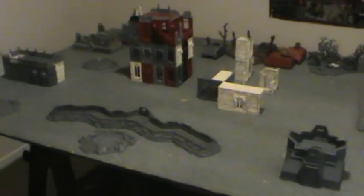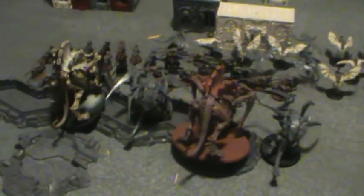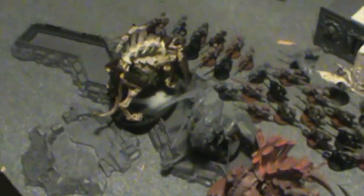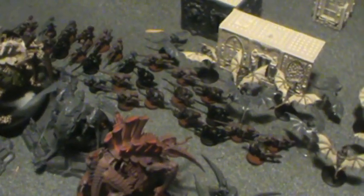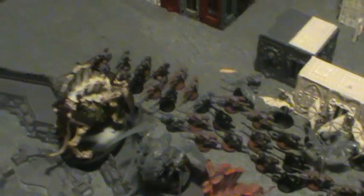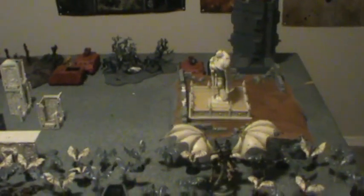Tyranid Turn 1 has come to an end. The Hive Tyrant and Gargoyles came on and ran. Carnifexes and Tervigons moved on, and we got the golden roll out of both Tervigons - both rolled 4, 5, 6 - so neither ran out of children and we got 30 Gaunts out of them. The Hive Crone moved on to start burning that building. Space Marines are set to respond.